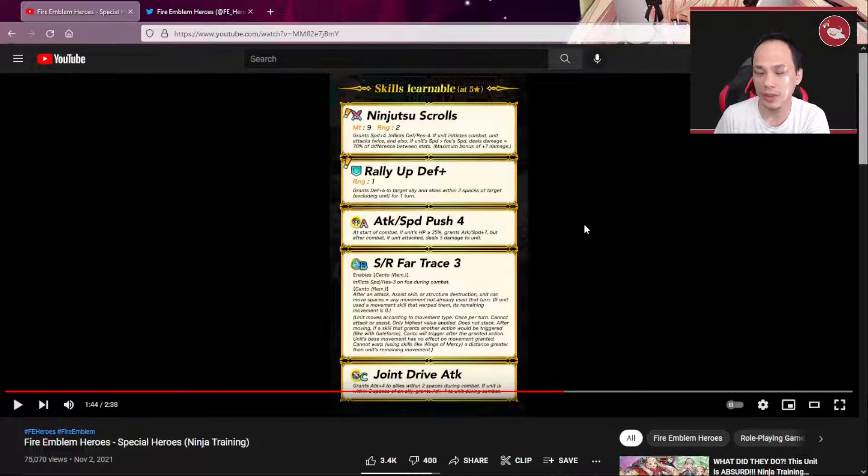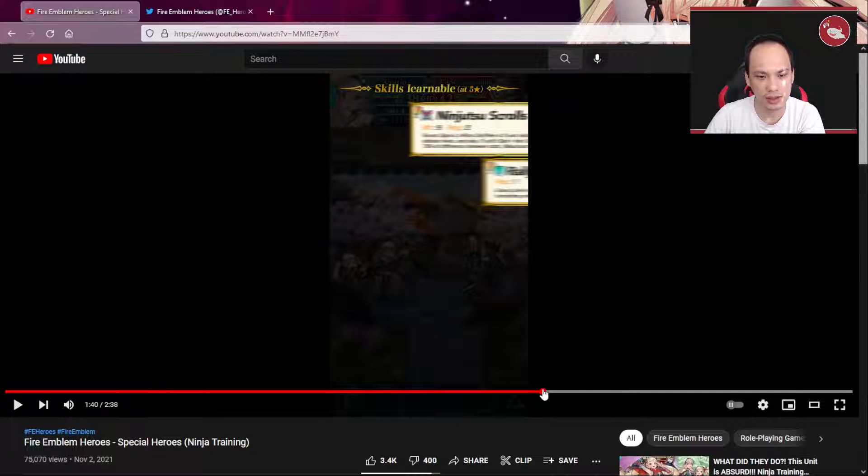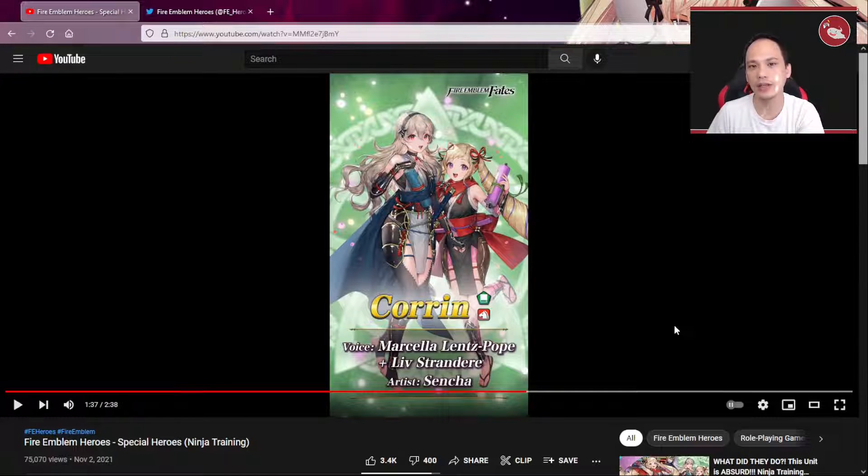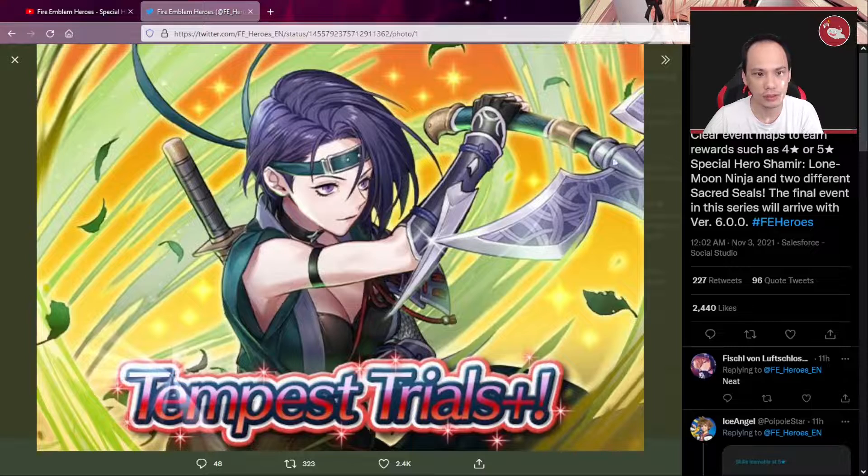Ninja Scrolls — this is the one everyone wants: the female Corrin and Elise. Ninjitsu Scrolls: grants plus 4 speed, unit attacks twice, and the difference in speed is calculated at a 70% rate — so that's going to be good. The Far Trace 3 skill is also one you'll want. It is a green tome and we don't have a green tome that attacks twice yet, so I wonder if Corrin is going to be in the meta for the same reason Reinhardt has always been very powerful with dire thunder. Let me know what you think — definitely check out Shamir because Hanna was really strong last year, so she will probably be too. Alright guys, catch you on the next one!